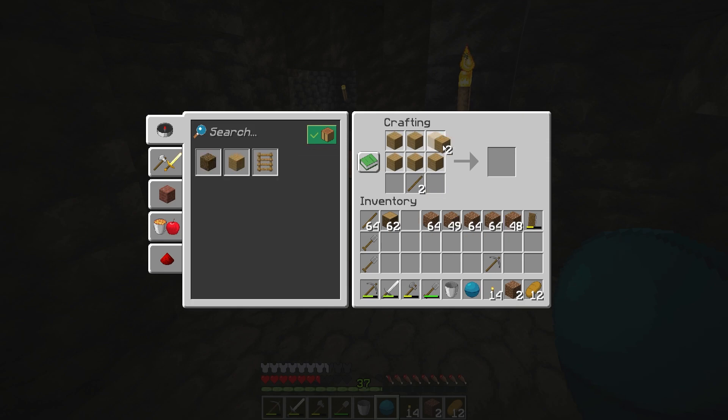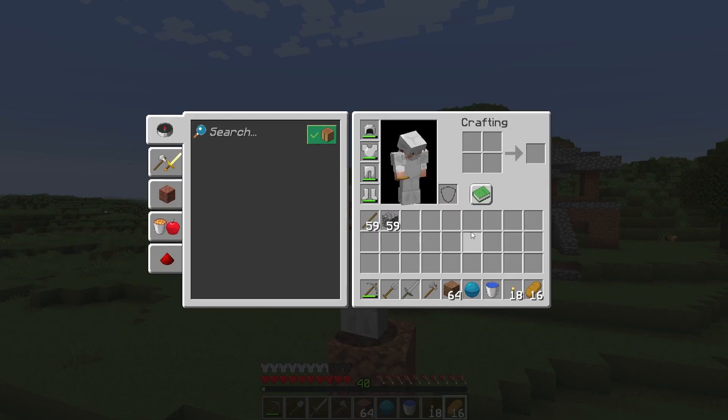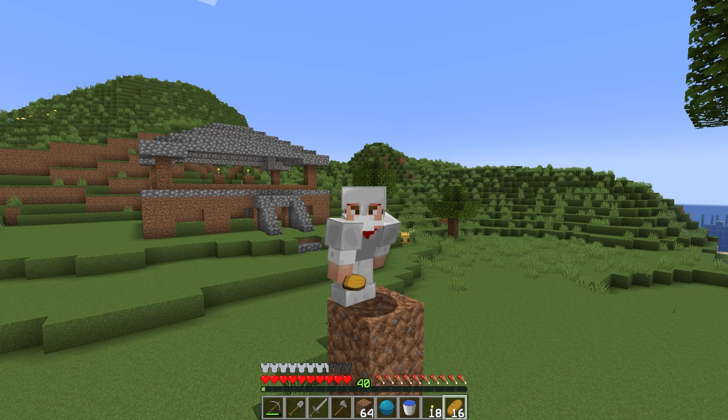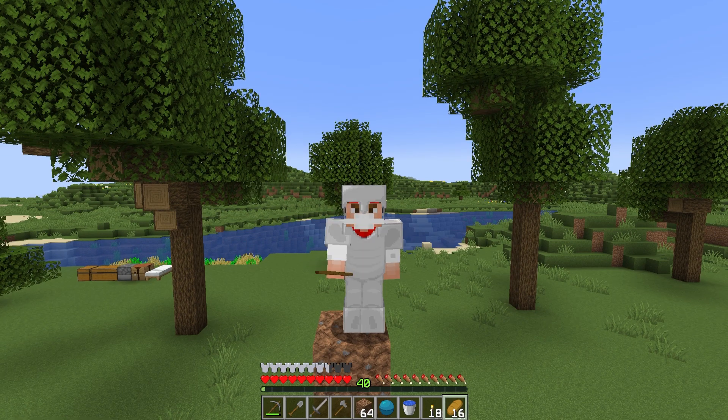After what seems like forever and a quick Google search, we didn't get any nautilus shells. I did not know that converted drowned would not drop nautilus shells — that was a huge waste of time. So we still need to go find some natural drowned, get those guys, and also get some prismarine blocks. There is an ocean monument near DJ's place, behind this mountain in one of the deep oceans.